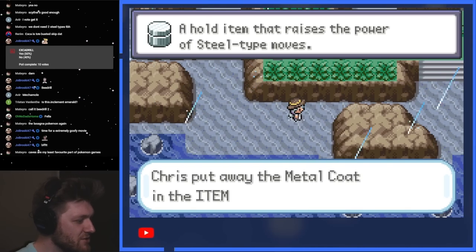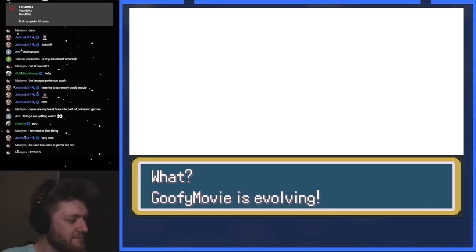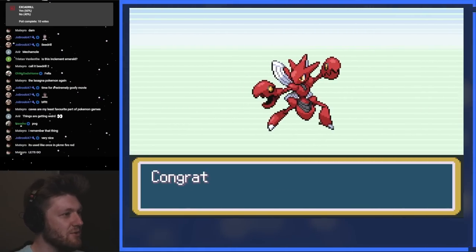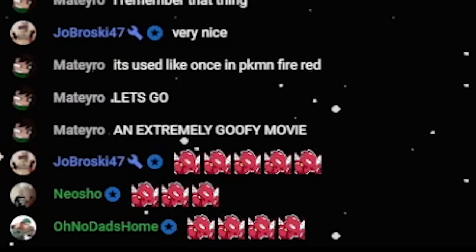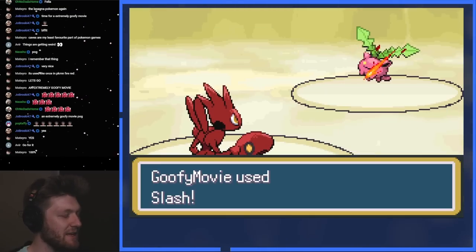We can get Scizor! Because it's on that island in FireRed — I get it. Oh my god, he's so cool. Can we get Scizor a Metal Coat? Let's go, fellas. There's no shot I don't catch this, unless I kill it right here on accident.